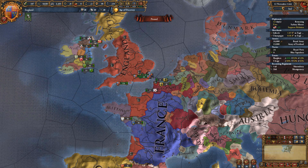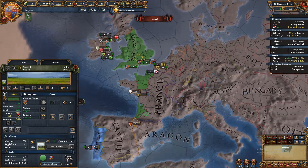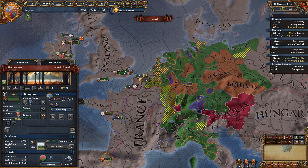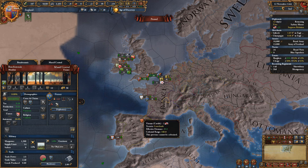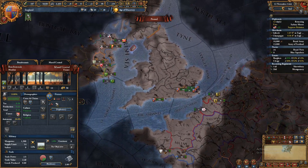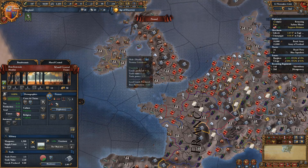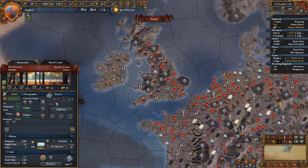Another quick tip: make sure you're playing on the political map mode. You also want to add the diplomatic map mode so you can see how relations are highlighted. The HRE is shown there — that's a whole other ocean of things. Then you have the colonial map mode to see where you could colonize, which I'll touch on later.